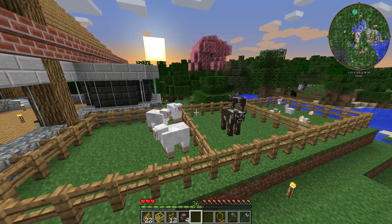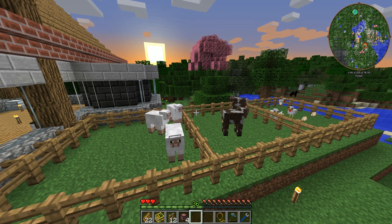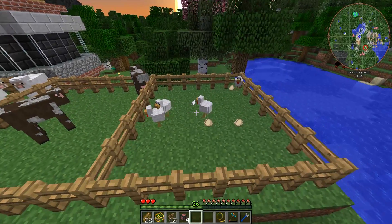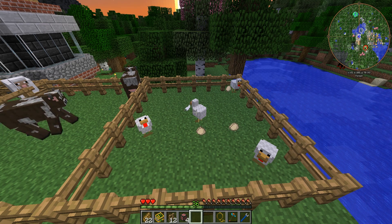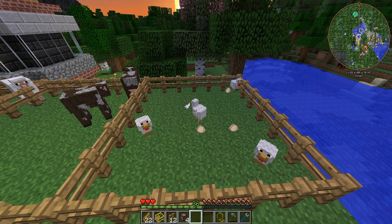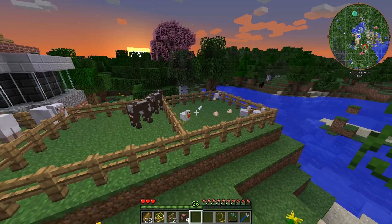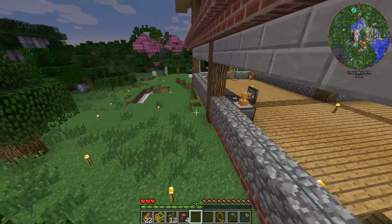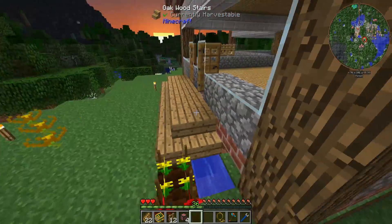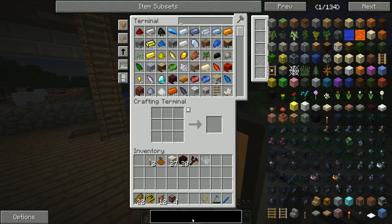A little while later, now that we've got a few of each, we can start to automate the process of gathering all of the items we need from each animal. Starting with the chickens, because these guys are by far the easiest to automate. All of the items we need from chickens — eggs and feathers — are just dropped directly onto the floor. We don't need chicken meat for anything, so there's no need to breed or kill them.